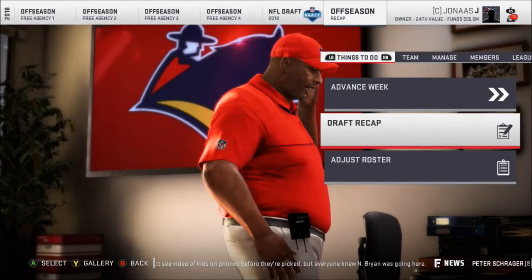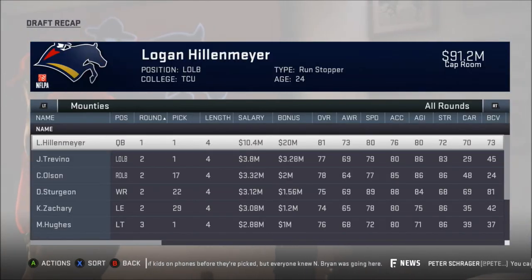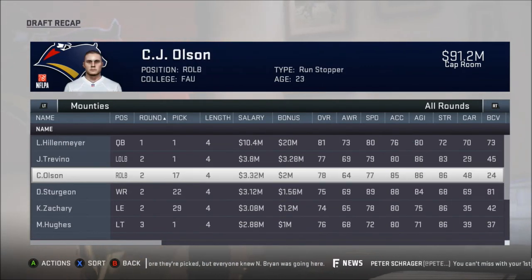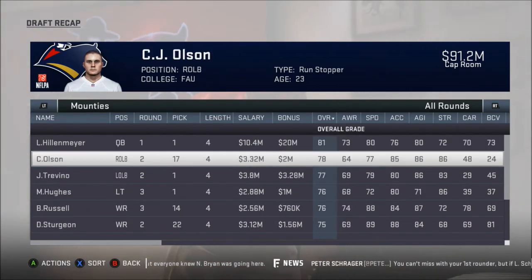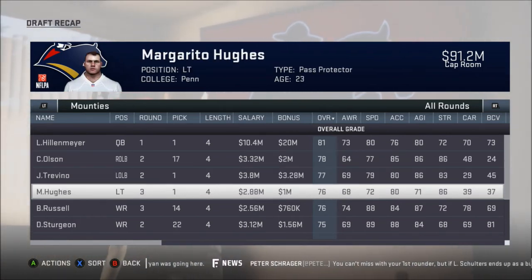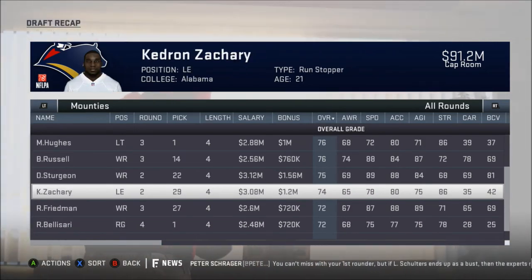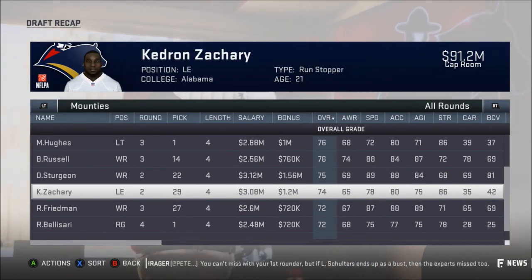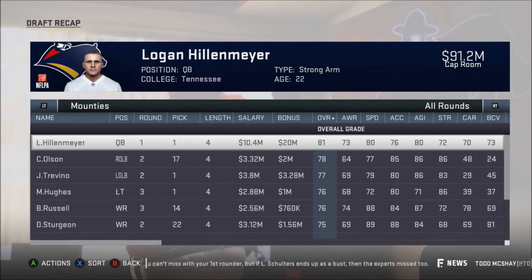Let's look at the draft recap. I got ten players, which I needed a shitload of them. My quarterback's an 81 overall, which is great. My two second round picks are good. My third round picks are 76, 76, and 75. Not terrible, not great, but at least most of my second round picks were 75 or above, which is decent.